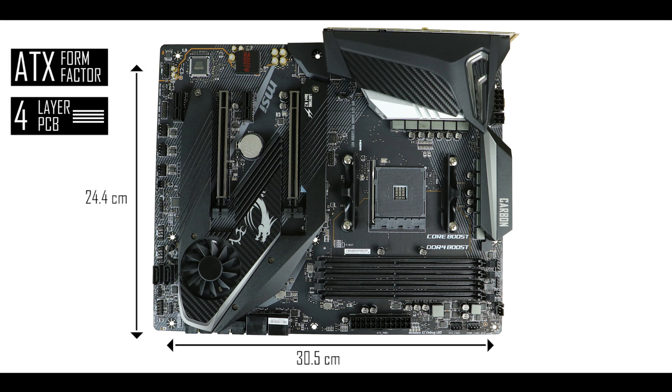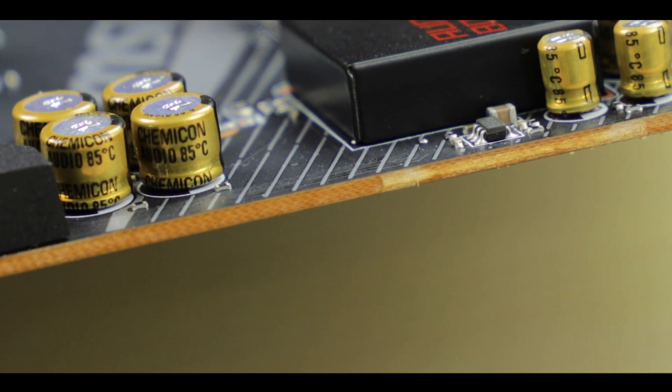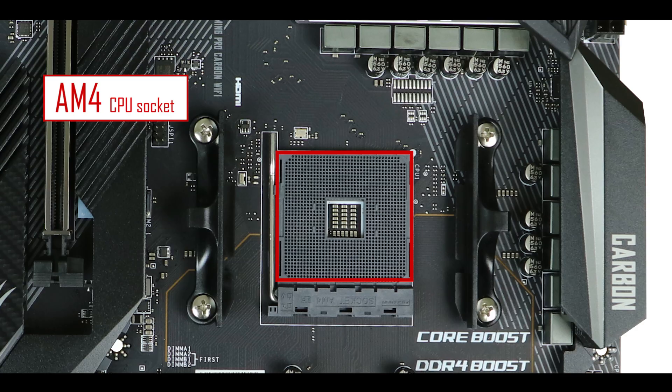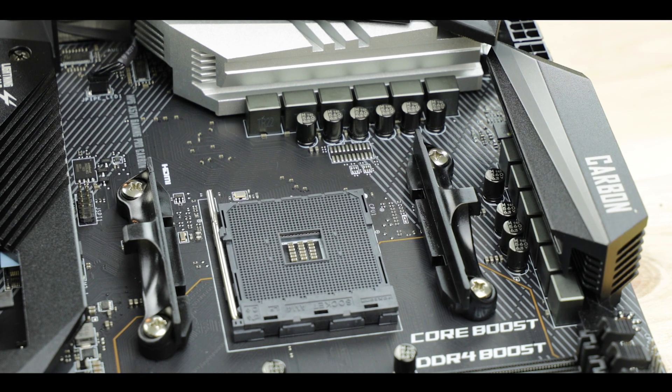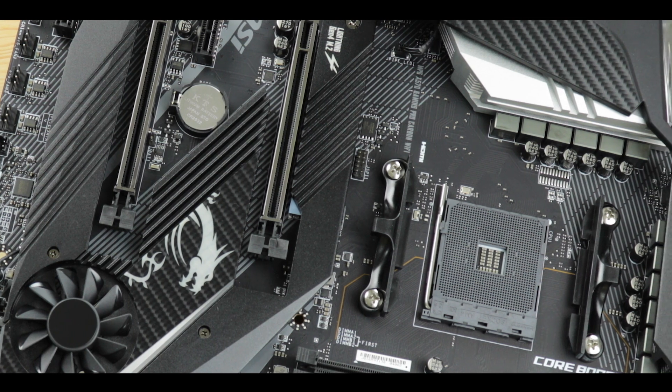Starting with the PCB, we are dealing with a four-layer ATX PCB — not just any PCB, but a server-grade PCB which has tighter plastic thread meaning better signal isolation. When dealing with a PCIe 4.0 enabled motherboard, this matters for durability and stability — a definite improvement coming from the Edge to the Carbon series. It is powered by an AM4 CPU socket supporting both second and third generation AMD Ryzen processors, with PCIe 4.0 abilities only unlocked when coupled with a Ryzen 3000 series processor.